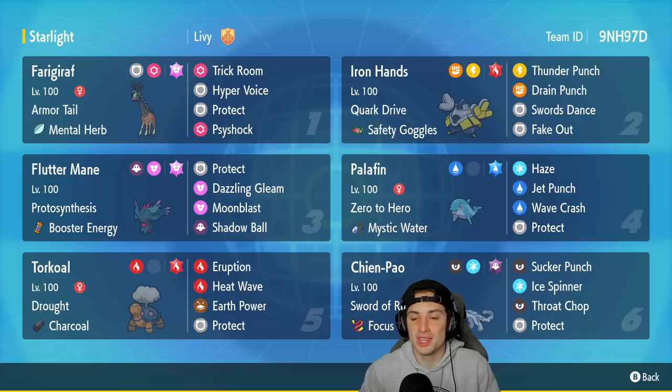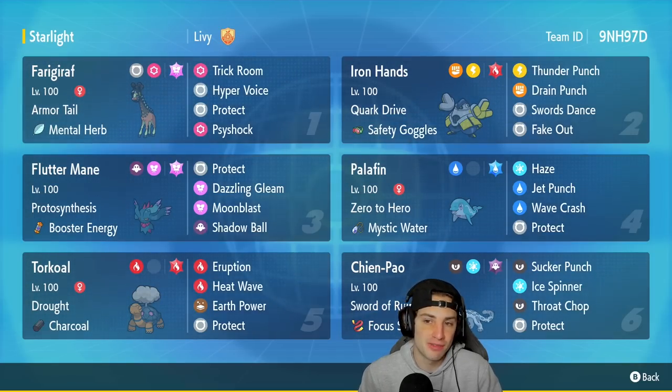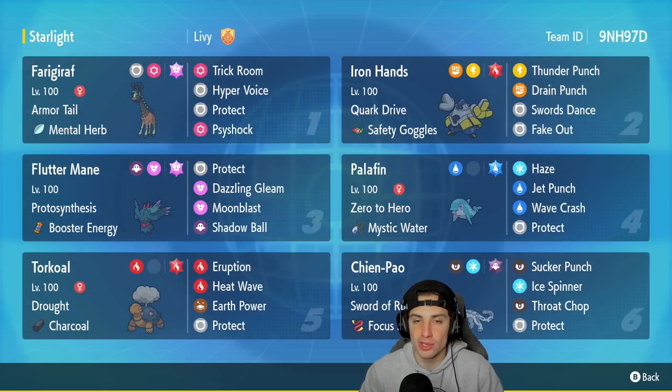There it is ladies and gentlemen — huge winning record for us with this Trick Room team. I absolutely love it. Farigiraf and Iron Hands coming in there, easily setting up Trick Room, then you bring in Torkoal on the back end. Then you got the other three Pokemon — Fluttermane, Palafin, and Chien-Pao — that work so well outside of Trick Room. You really get the best of both worlds with this team. That is going to be it for today's video — if you did enjoy the content, don't forget to smash that like button. If you're new here, click that big red subscribe button so you know when all my videos go live. You guys rock out — make sure you spend the best part of your day and I'll catch you on the next one. Peace out everybody.